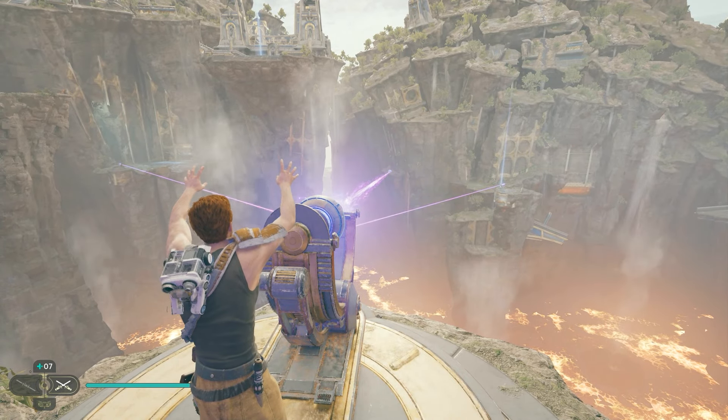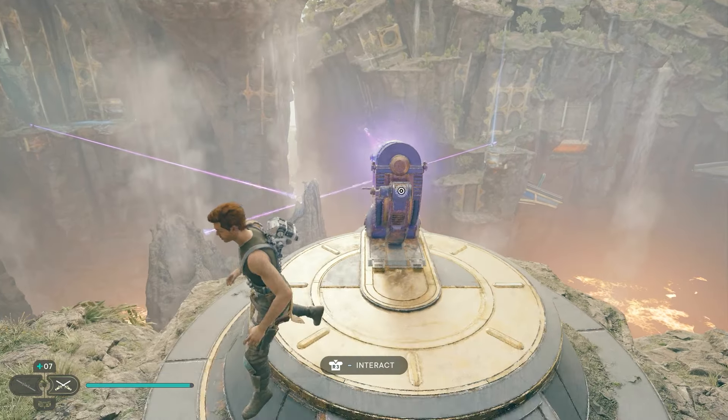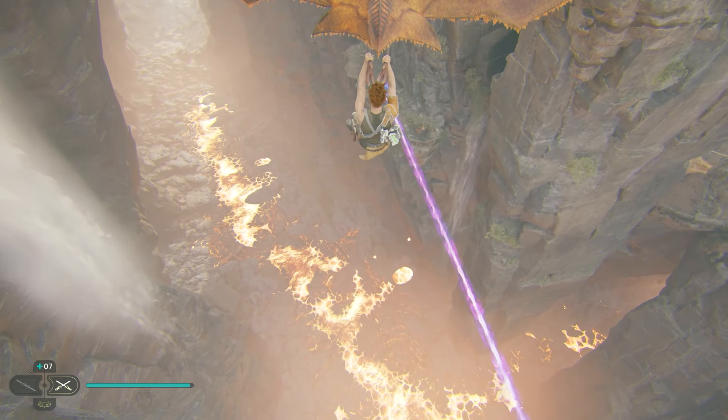Hey guys, this is a guide on how to find the Devastated Settlement Jedi Chamber. This one's not like the other Jedi Chambers — it's kind of weird because we've already solved the puzzle for the Devastated Settlement, which that video is in the description of this one and on the screen right now. We're in the Devastated Settlement of the planet Kobo, so you can find your meditation point and just get here to do the puzzle through that video.